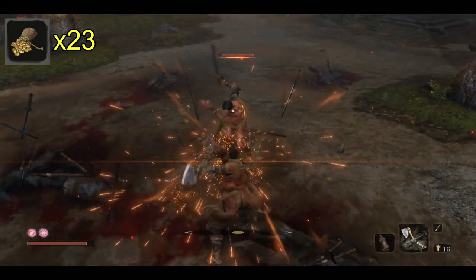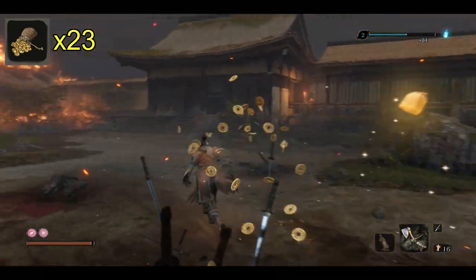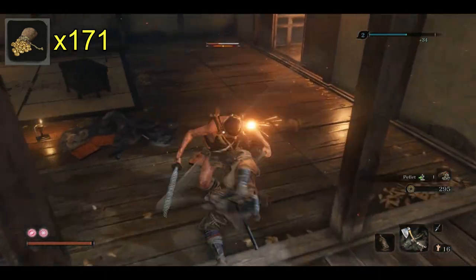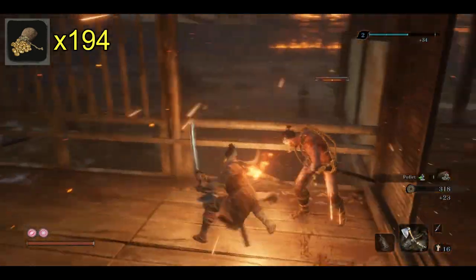Then you just have two katana guys left - easy peasy lemon squeezy. In this first pack there are four packs that we're dealing with in this run. This first pack has nine enemies with a total of 217 gold between them. There are two more katana guys in this little structure to the right, 23 gold apiece.